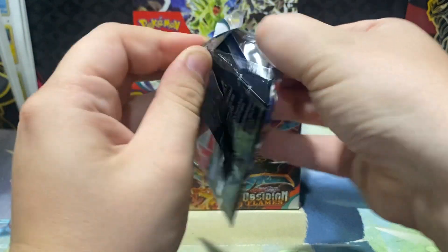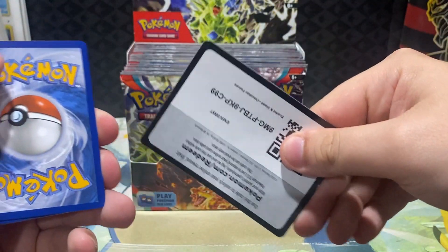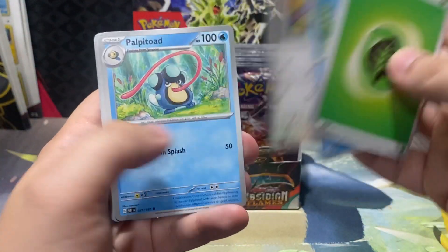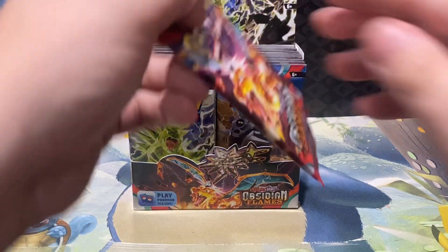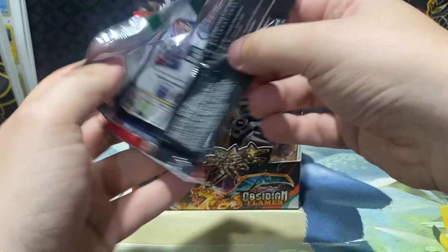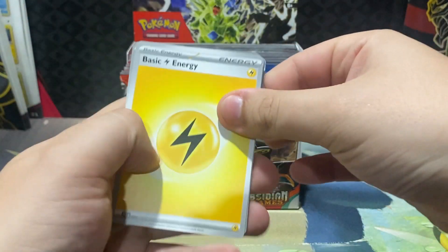We've pulled the secret rares, the alternate arts, a bunch of really nice things on the channel. But we're on a chase card drought. We've missed the Giratina, the Lugia, the Miraidon. We've missed a couple of the last real big ones. Hopefully we can end that drought in this set by getting that awesome Charizard card — and hopefully it won't be severely off-centered.